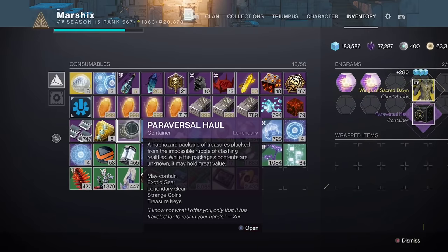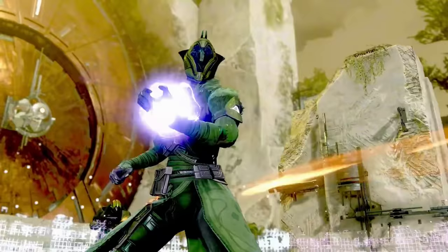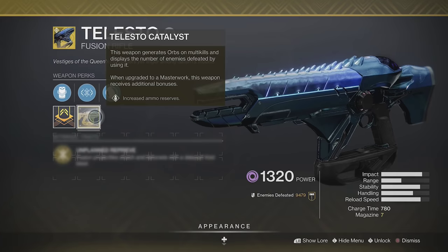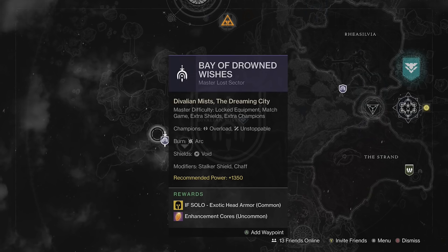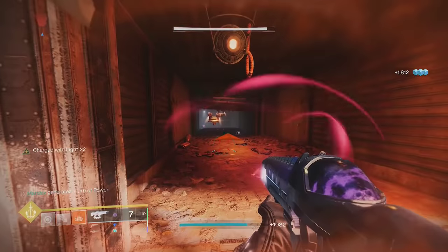Much like the Sunshot, this drops from exotic engrams, so you'll need to either get lucky, buy it from Xur, or stick around to the end of the video for the many other ways to get exotics. To top it all off, Telesto has a catalyst that drops from legend and master lost sectors, increasing the magazine from 4 up to 7 so you'll very rarely need to reload.